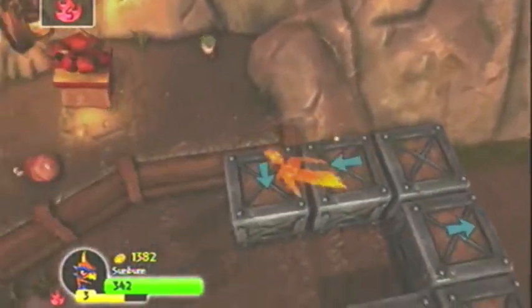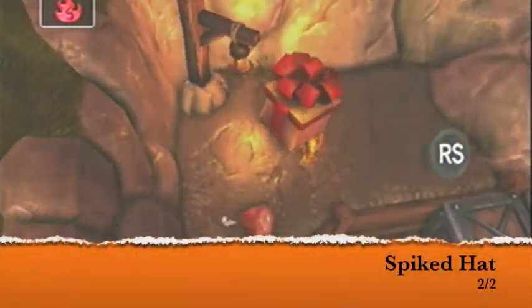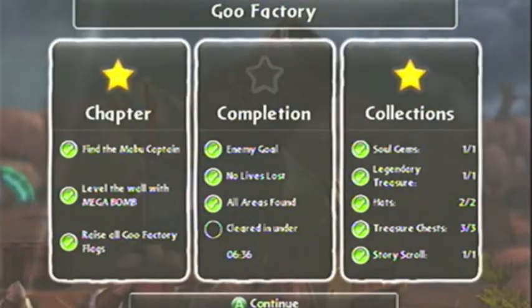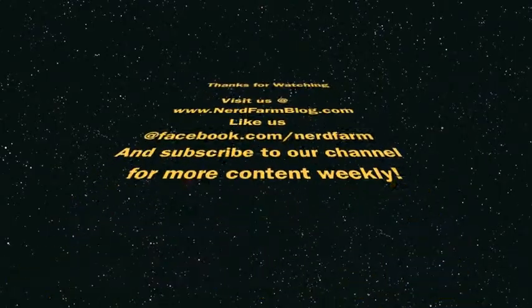Once you've solved this box puzzle and picked up the second hat — the little almost-German war helmet — you've pretty much solved everything in this level. Just go through and hit the 636 time limit and you've got another three stars. Thanks for watching and we'll see you next time.